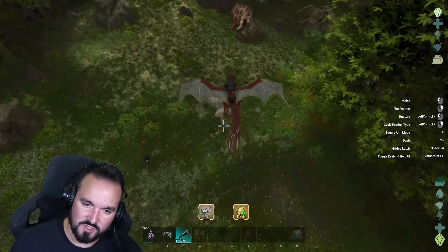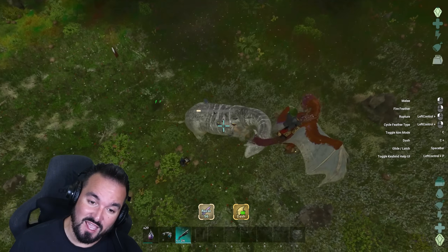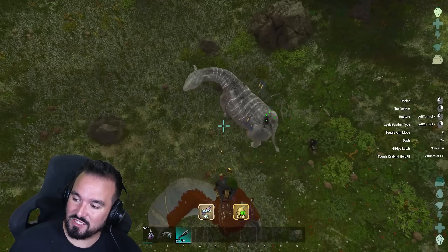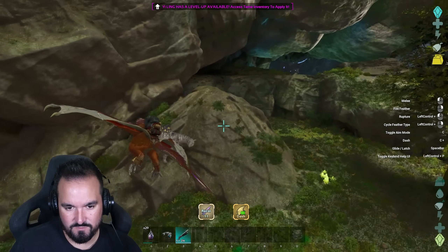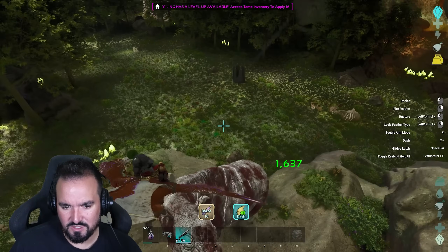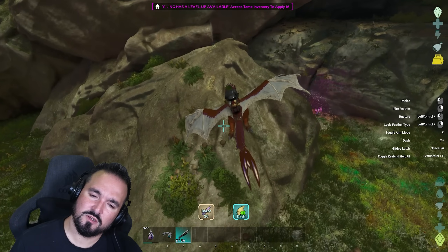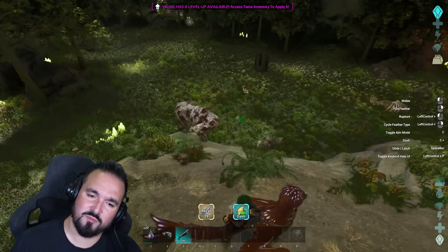Now it's leveled off — are we doing any more damage? We are. So melee does reflect how much damage you're putting with the spikes. I think we know what to expect here. That's interesting — why did we do less damage? Is it because I didn't come from directly above it, maybe?